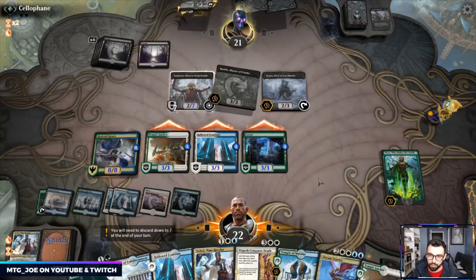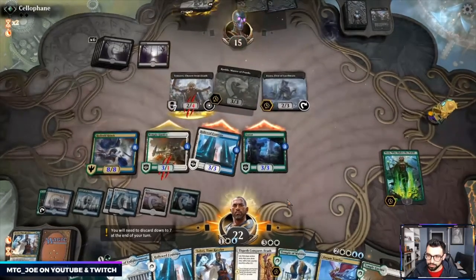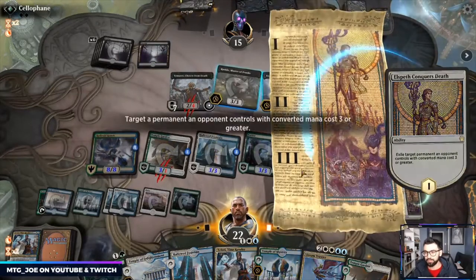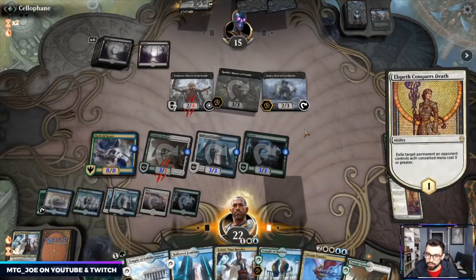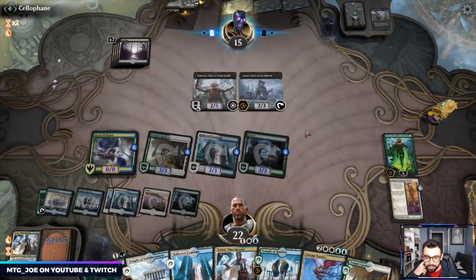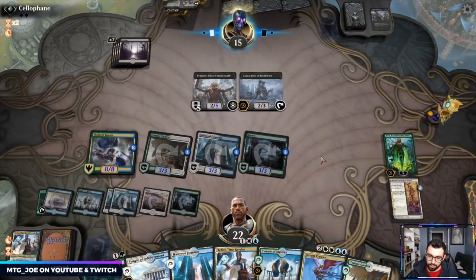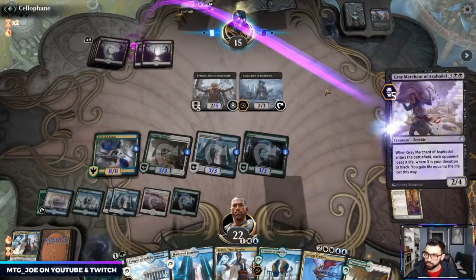We also have Dream Trawler which should just win the game on its own. Let's Conquer's Death — get rid of probably a Yara. Rankle seems worse since it can force us to sack stuff. Our life total is high enough that a Yara won't kill us. Next turn we can just Dream Trawler and then they won't have much. Want to try to avoid showing them the Dream Trawler.